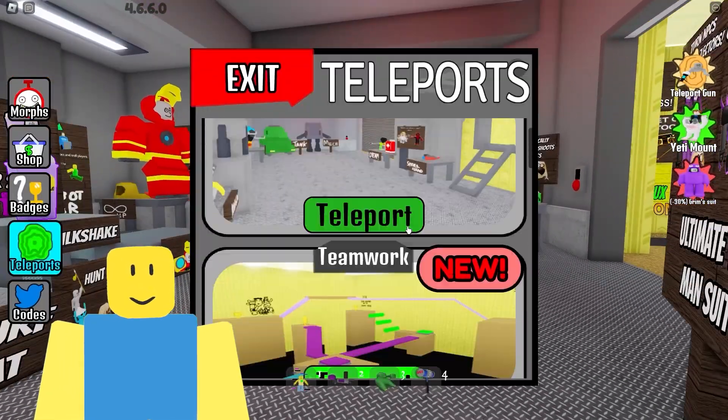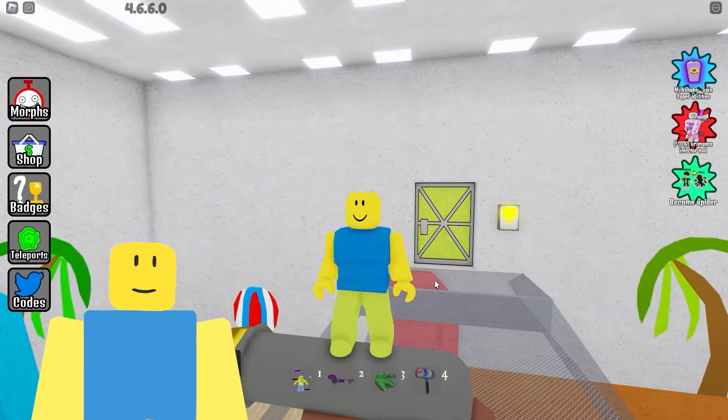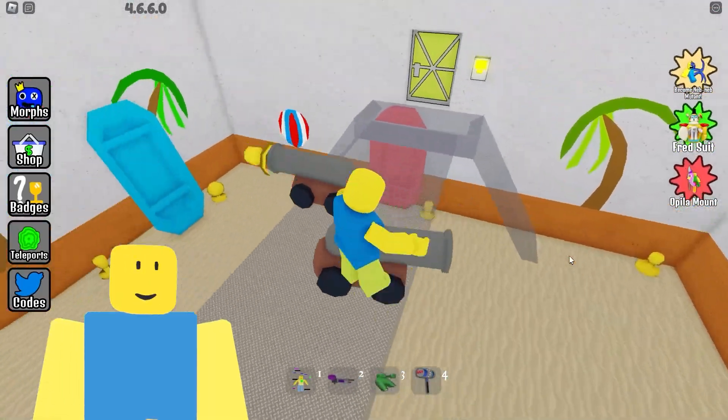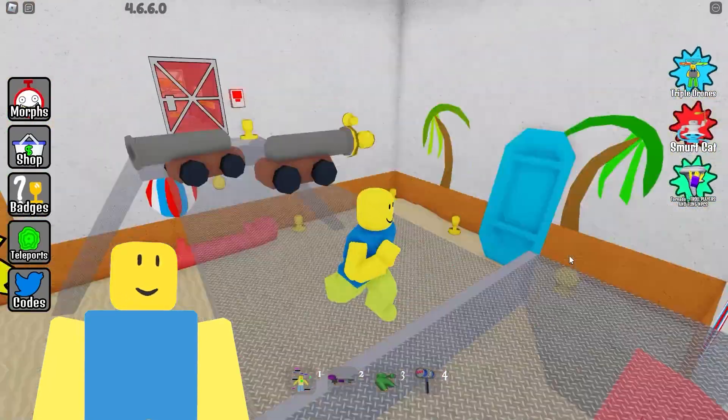The first morph we're going to get is Kinga — the glitched Kinga! We're going straight to the Garden of Ban Ban, that's it — Gartner Ban Ban Chapter 3. As you can see there are so many things I have yet to collect, but today we're only going to focus on the Amazing Digital Circus!